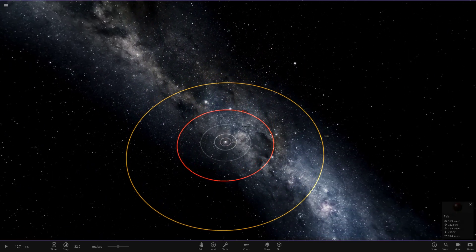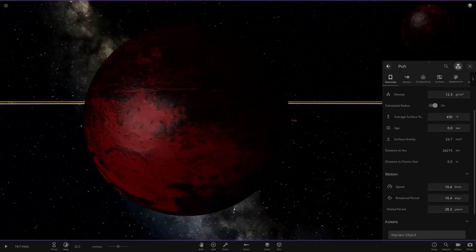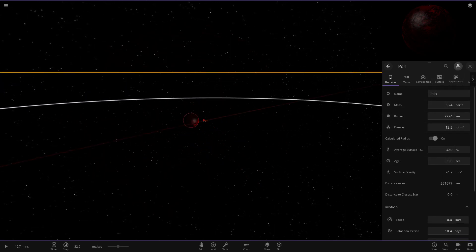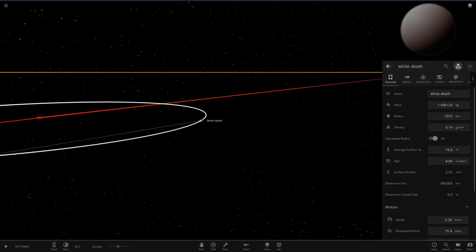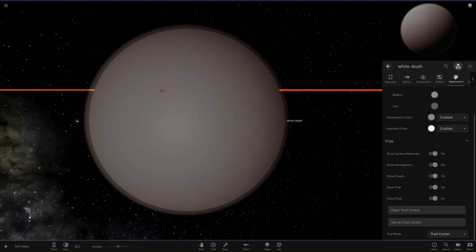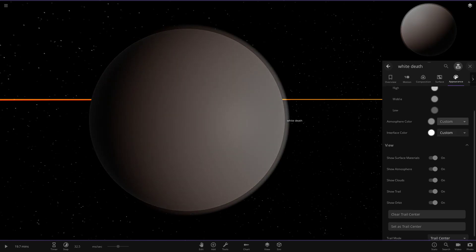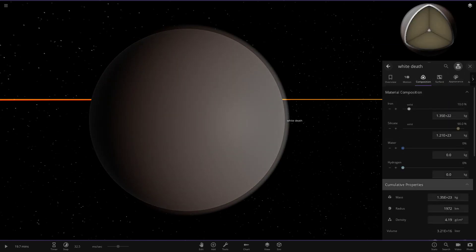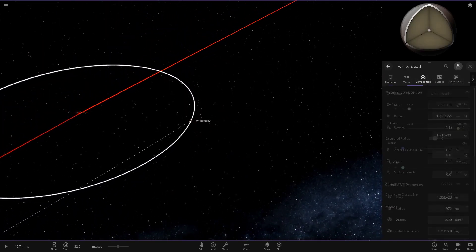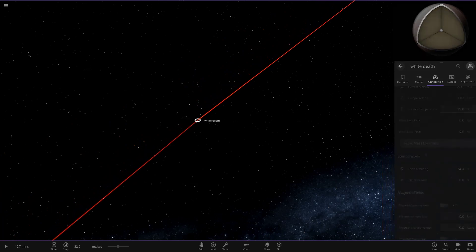Next up we have Pole, going with a red and black color theme — sort of similar in size to Earth, a little more massive. It's got a moon called White Death, which has a definite white atmosphere with a visible glow. Looking underneath the atmosphere it's all white, and it's made of silica and iron. It's at 15 degrees with some Earth similarity but no life likelihood.